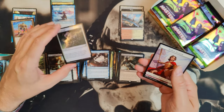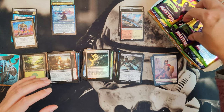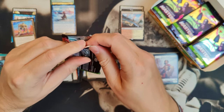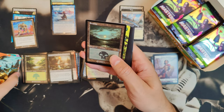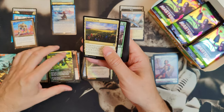Path to Exile — foil uncommon. There you go. Path to Exile is always a welcome card. Even if you cast it on one of your own tokens to get another land, that really can help out. Kodama's Reach once more — full art.